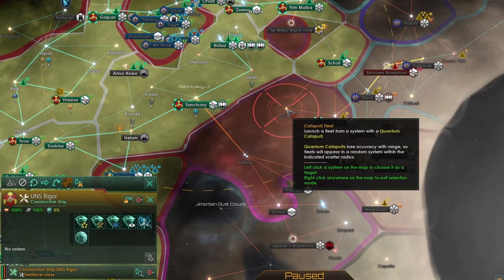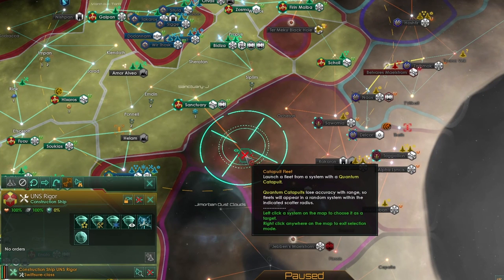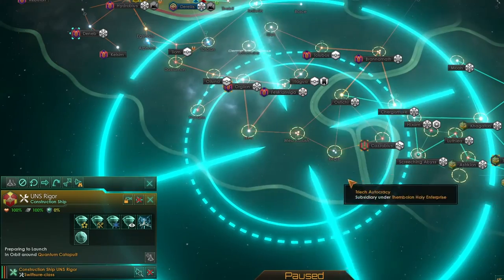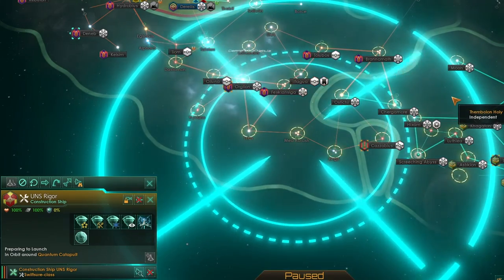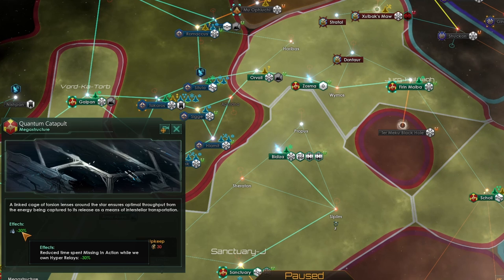Close to the Quantum Catapult you'll get very low errors, which can make it quite an effective and useful tool for moving around. But at a great distance, if you send a fleet off, it could land in any one of several systems, which can be a problem. A nice benefit of the Quantum Catapult is that it will reduce the time spent missing in action while you own hyper relays — so if your fleets arrive at the wrong location, they will arrive home faster if you've got a Quantum Catapult.